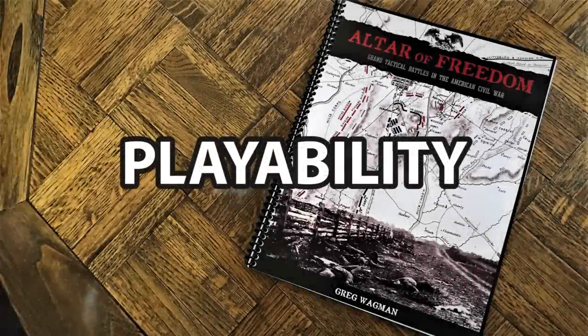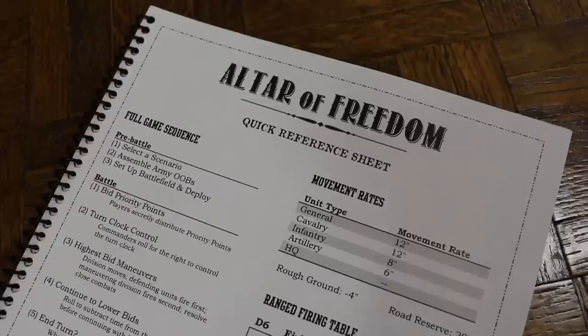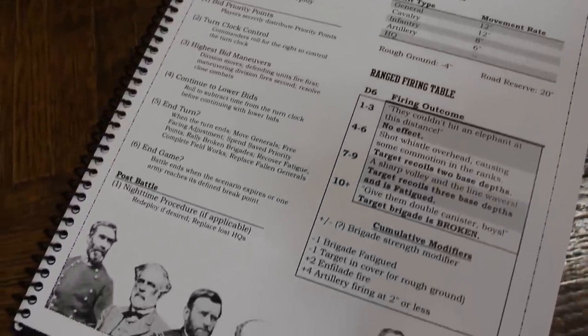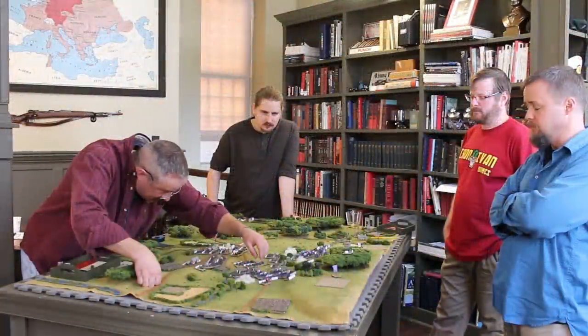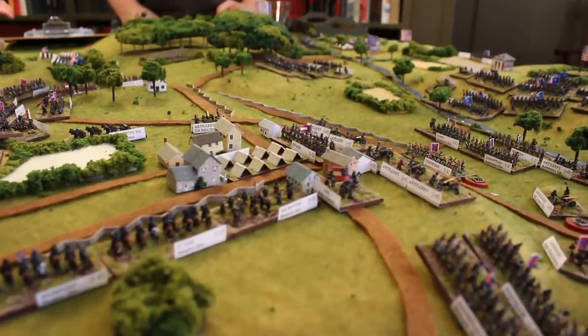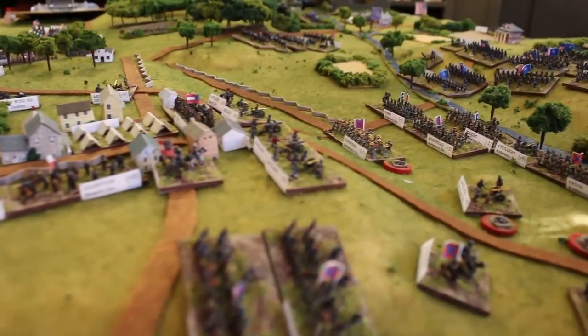Our next category is playability. In Altar of Freedom, there's no hard and fast rule about basing as long as all the units are on the same size bases — that will work for both armies. The quick reference sheet is well laid out and well organized. It's two sides of one page. The whole game, for all intents and purposes, with the exception of some leader characteristics, is on the quick reference sheet. This is not something that takes a whole lot of practice to get into. Players can be up and playing this in short order. The barrier to entry is very low, and you can be fighting absolutely massive Civil War battles with really not that many figures. What you choose to fill those bases with is really up to you.